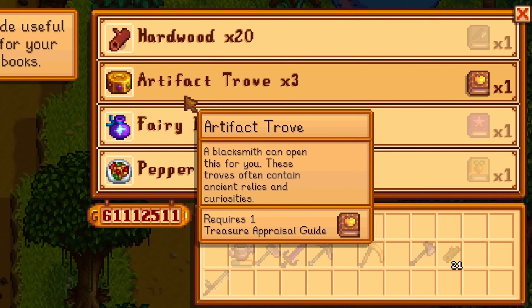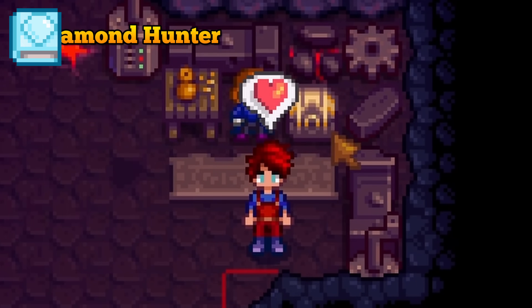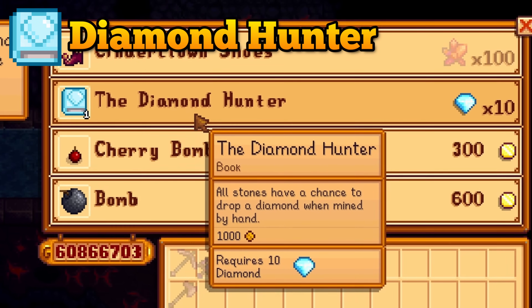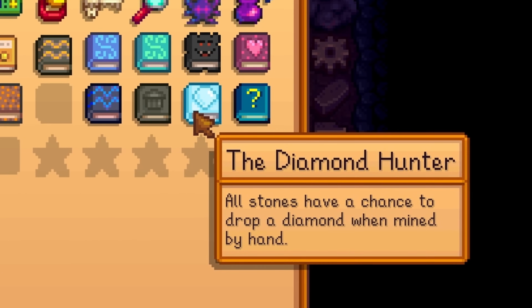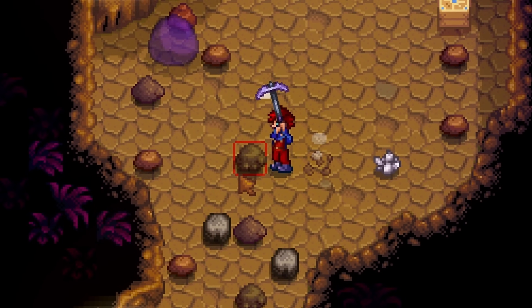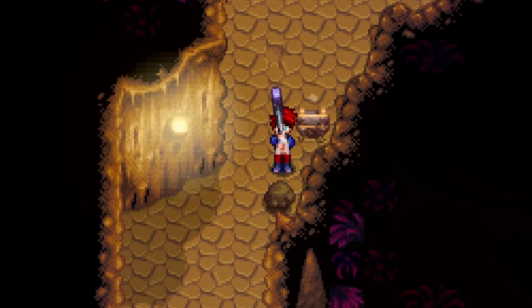Any extras can be traded in for 3 artifact troves or some spicy eel. On the 5th floor of the volcano you will find a dwarf who will sell you a book called the Diamond Hunter. It does cost 10 diamonds but it will be worth it — with this book, any rock you hit will have a chance to drop a diamond. Any rock. Not sure how likely it is but worth a shot.